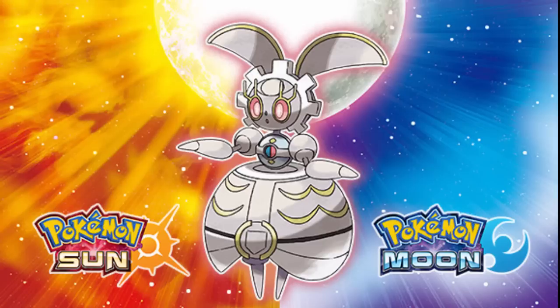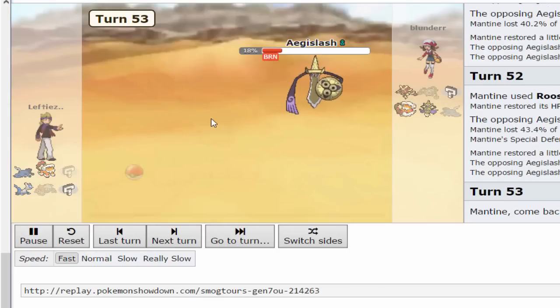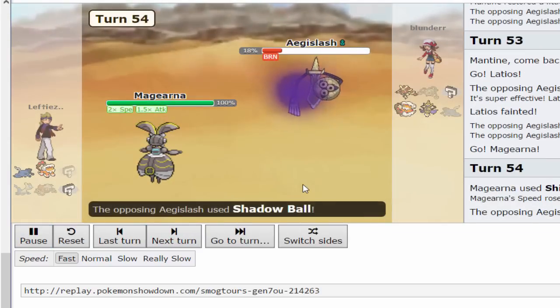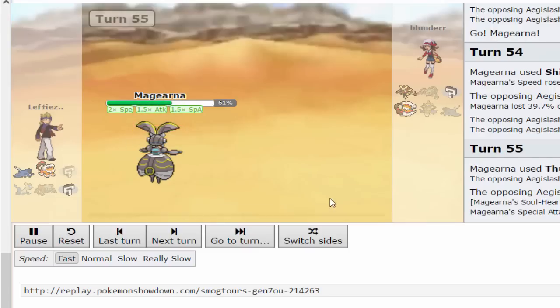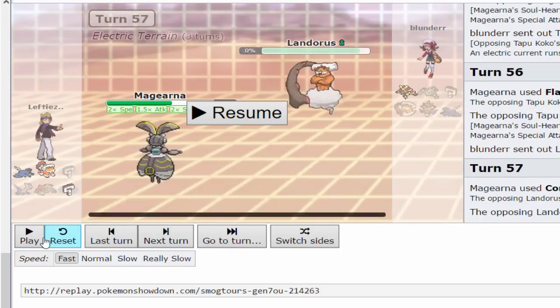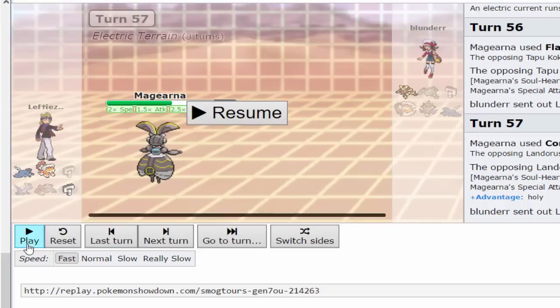Right here at turn 53 it's 4-4. He sacked his Latios and then Magearna went for Shift Gear — that's the first time I saw this. It gets the +2 Speed, takes a Thunderbolt, gets the +1 Beast Boost, and then it all goes bad for the opponent from there. Corkscrew Crash — 160 base power right there. At basically any point it could set up on Lopunny, Heatrend, Ferrothorn, Tapu Koko, or Manectric. The only thing that really threatened it was Landorus.